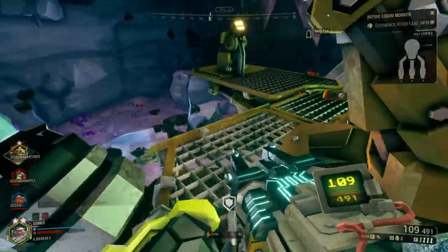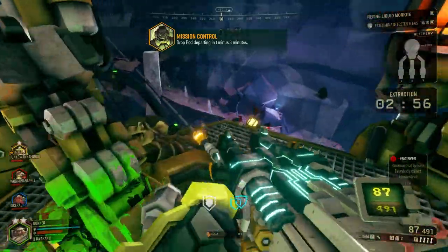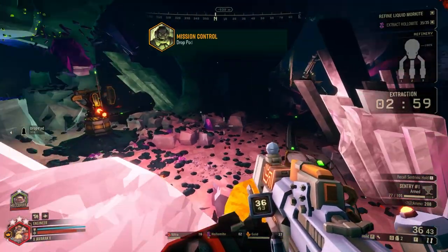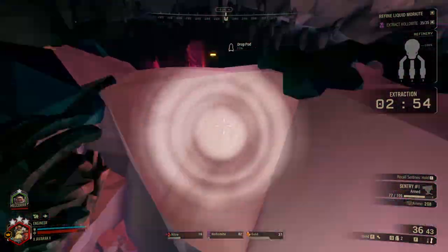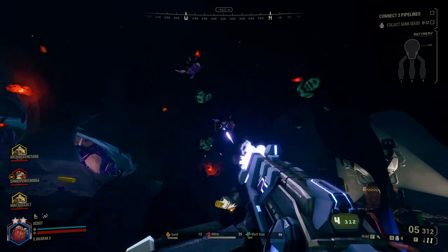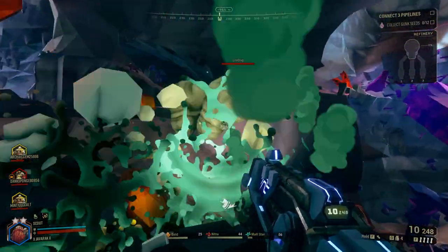After defending the platform for what feels like an eternity sometimes, the mining process will eventually complete and you can hit the control panel again to launch the refinery's cargo rocket and call in the drop pod. The pod often drops right next to one of the pump jacks, so you can easily ride the pipeline to get to it. One last fun quirk: loot bugs really like to crowd around the refining platform — sometimes there are like 20 of them in one spot. It doesn't affect gameplay, but it's fun to see them all grouped up.